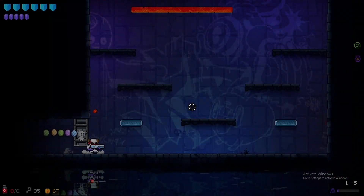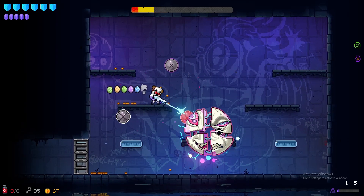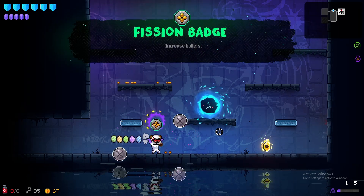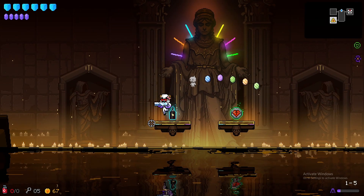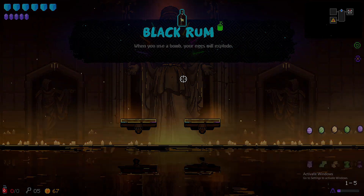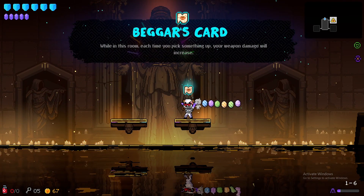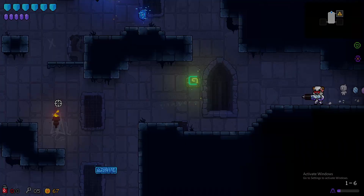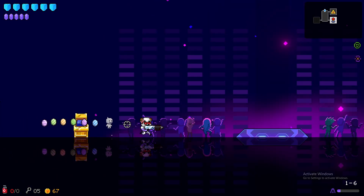We got a boss fight and we have not even gotten a good weapon. That was a pretty easy boss fight. We're gonna try to get that increase bullets — there we go, now we shoot two which is basically just double damage. Extra heart which won't help us. When you use a bomb your eggs will explode — that could be very bad. More firepower in here I'm guessing. In this room each time you pick up something your weapon damage will increase.